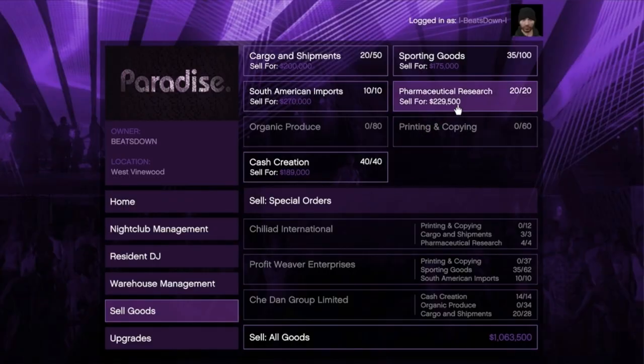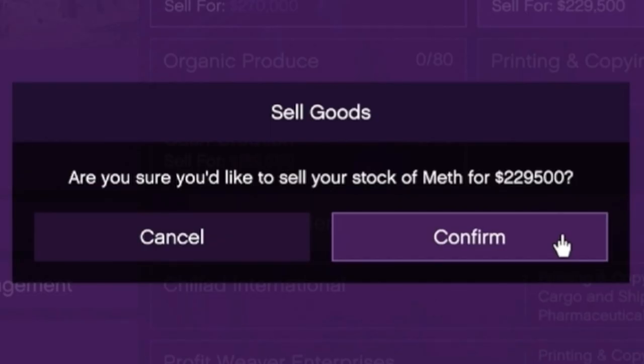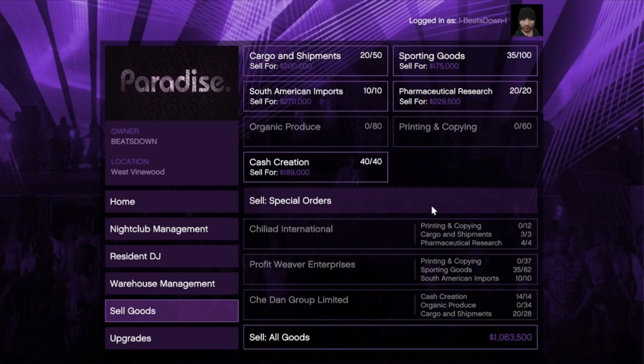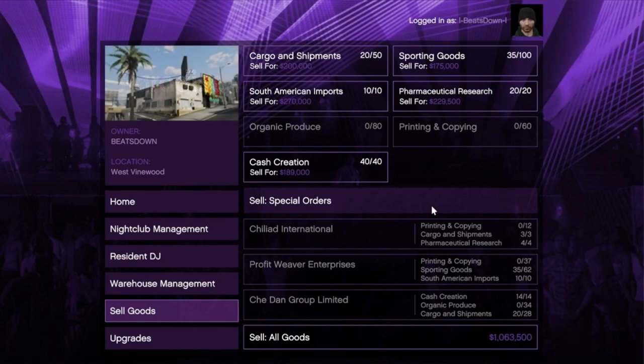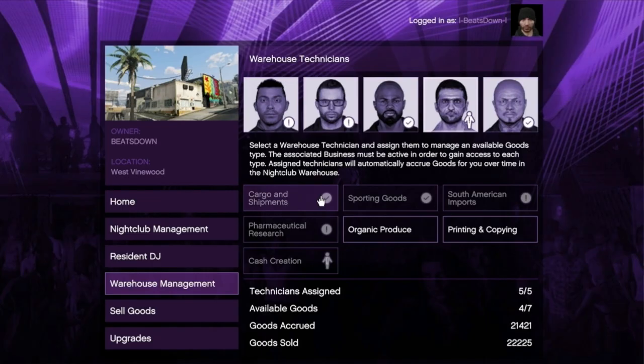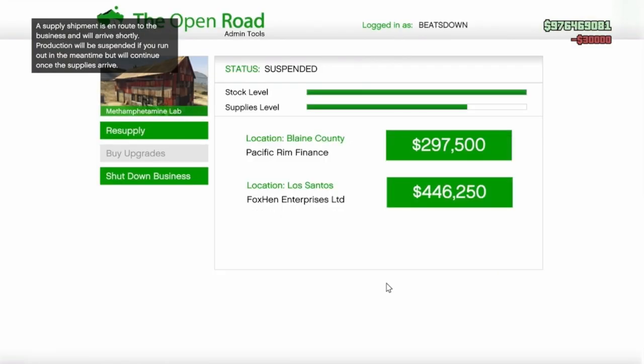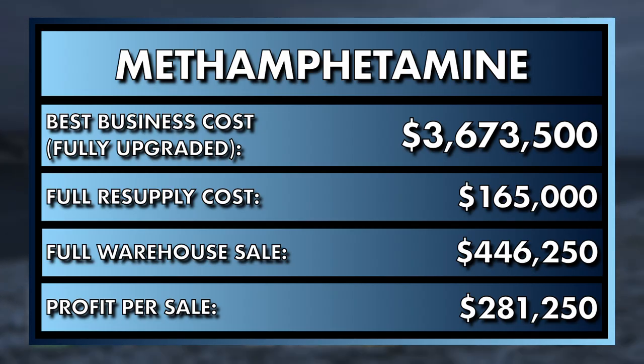The meth business is also one you can have feeding your nightclub, making you an additional $229,500 in 20 hours — all totally passive income if you keep the business running. If you don't keep it running, the nightclub will produce $170,000 worth of stock. With regards to the warehouse itself, a full one will now sell for $446,250. It costs $165,000 to fully stock it with supplies, leaving you with a profit of just over $281,000 per sale.